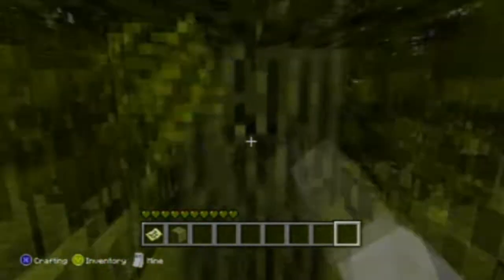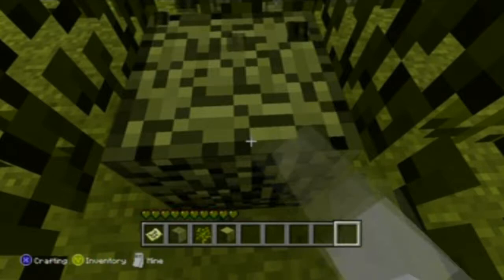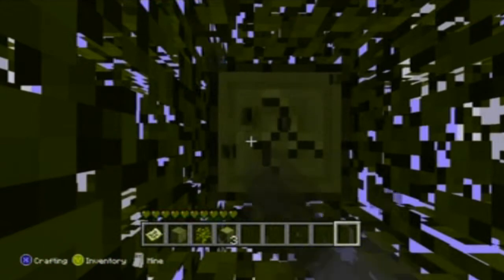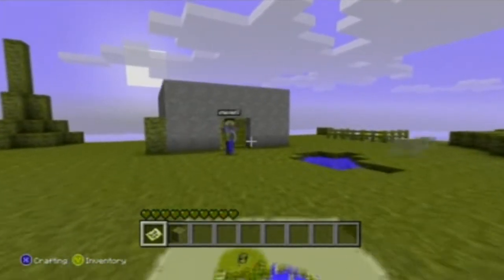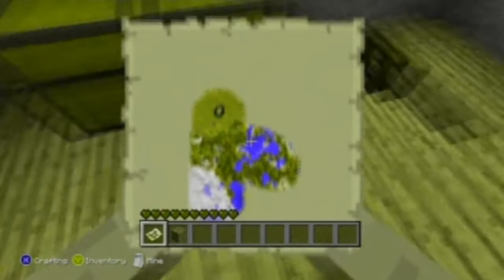But the biggest improvement they have done is making multiplayer a lot easier. On the PC, it's nearly impossible to make your own server and have all your friends playing on it. But here, it's as simple as just inviting your Xbox Live friends, and you're able to play multiplayer on your own world. Thanks to my Xbox Live friend Stevie T7, I was able to join his world and demonstrate how the multiplayer works.